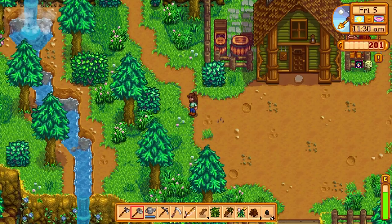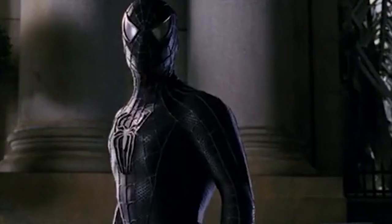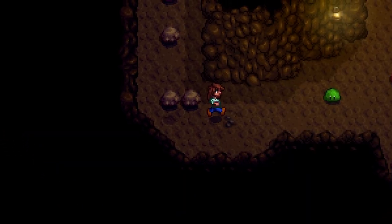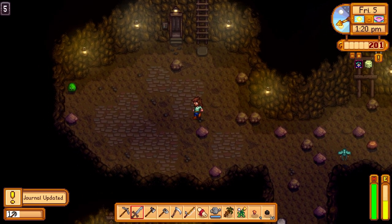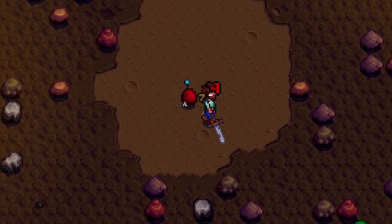I guess they moved the caves up here. Let me get our sword — thanks for the rusty sword. Reach level five. We could try that. Hey, we got our first bit of copper. There are some slimes down here. We got a dwarf scroll. Made it to level five — awesome. Reach level 40. I don't think we're going to be able to do that today, but that's all right. Found a crab — a blue one.